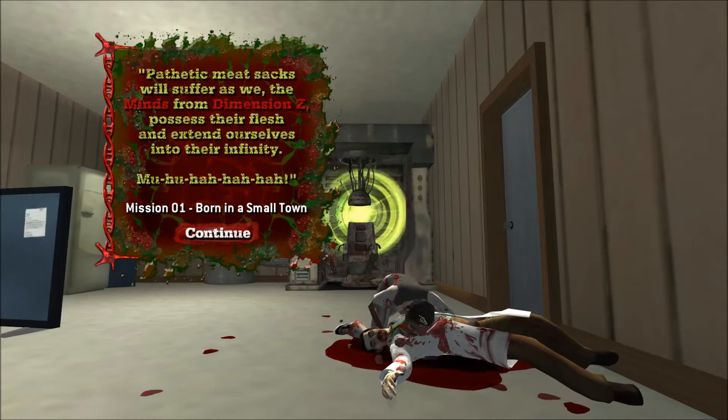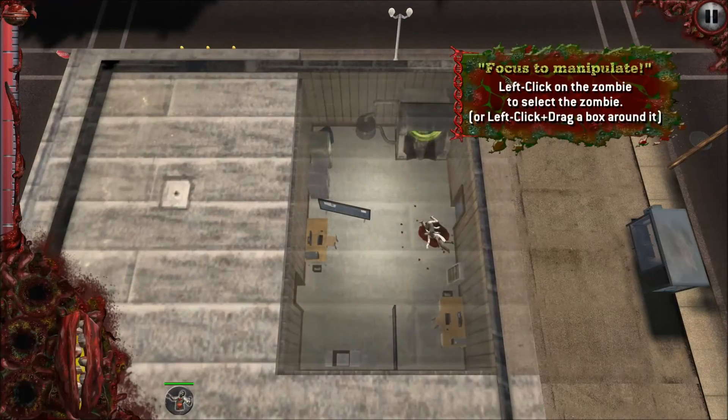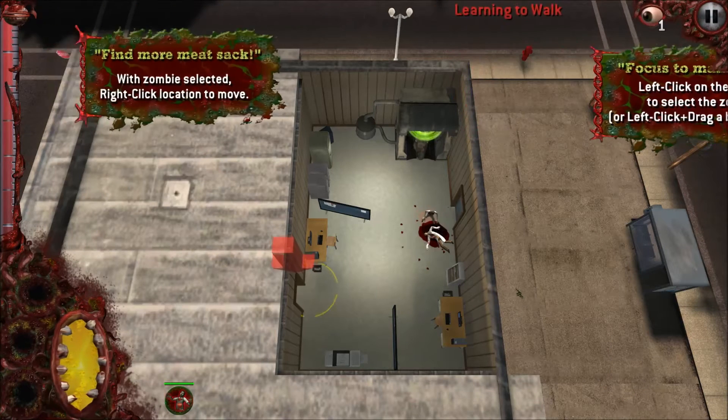We're chowing down, we're eating his everything. It's unpleasant — it's really off-putting. But as you saw, it was a pleasant little town. "Focus to manipulate. Left-click on the zombie to select the zombie or drag a box around it." So there we go.